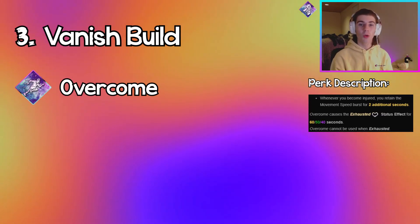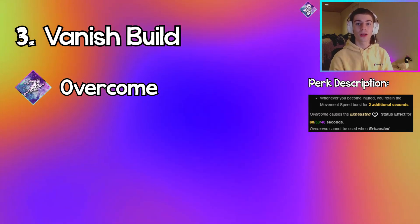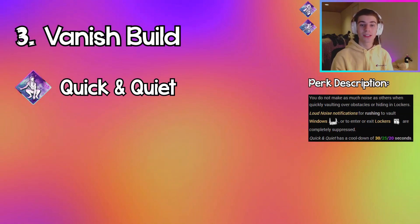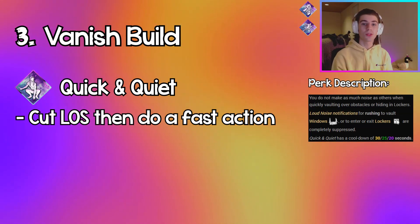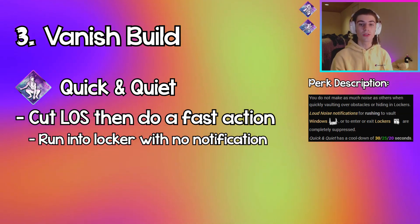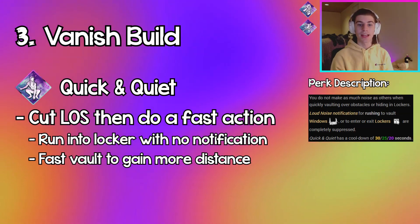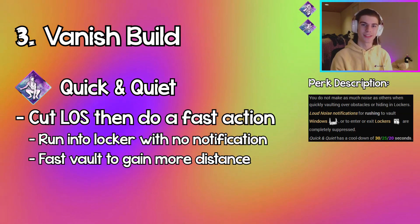With Overcome, you're going to gain even more distance from the killer whenever you get hit, which will allow you to quickly run away and gain distance in a chase, or potentially even hide from the killer with that speed boost. Quick and Quiet suppresses the loud noise notifications of vaulting or entering a locker. So in a chase, if you cut the line of sight and the killer doesn't know where you are, you could quickly run into a locker silently, or vault a pallet or window without giving any information to the killer.